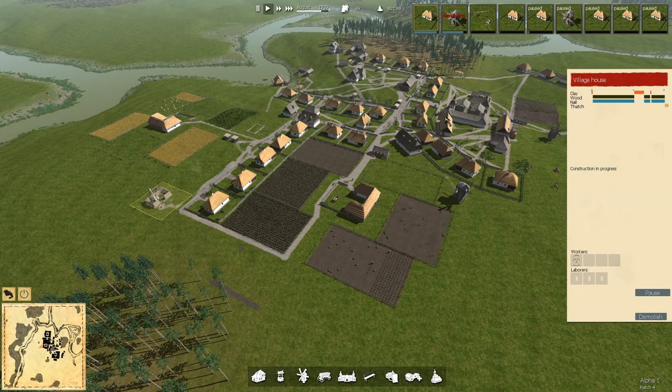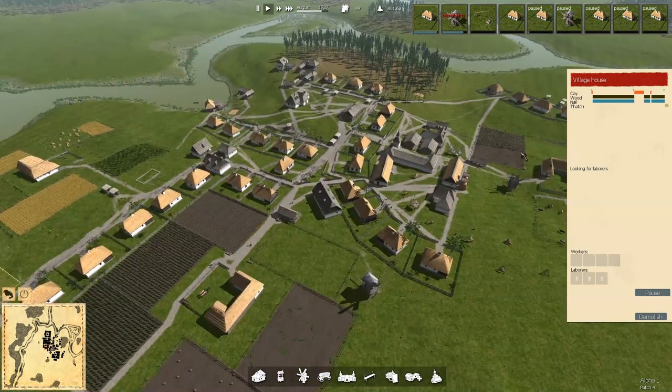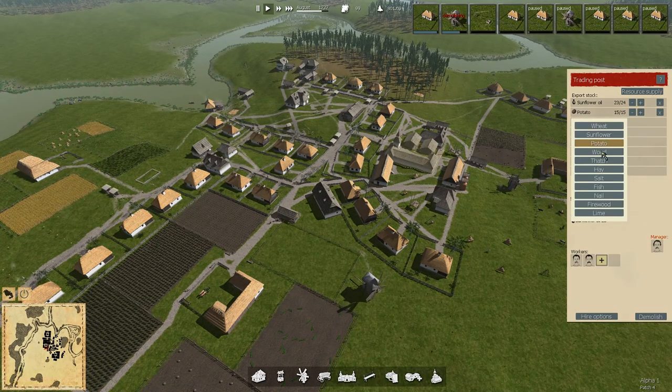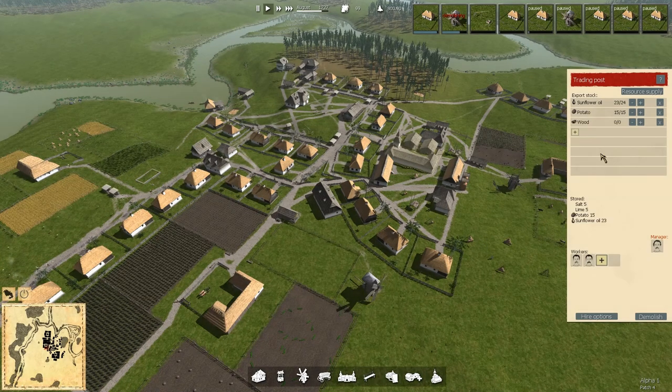So warehouse - we've seen that one. Here's a neat new feature. Let's use the trading post as an example. If we want to put firewood in there, instead of clicking and clicking and clicking, now you can hold the shift button down and move by tens. That's a great improvement.